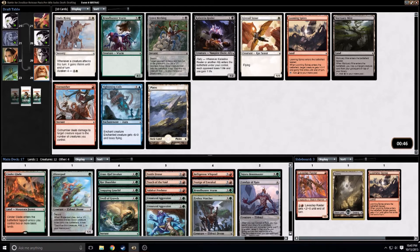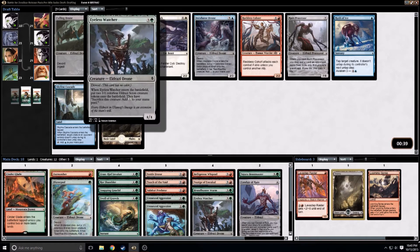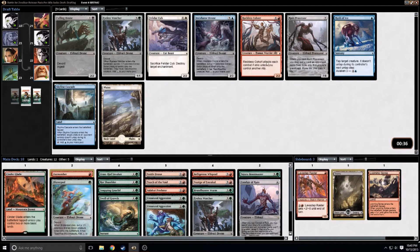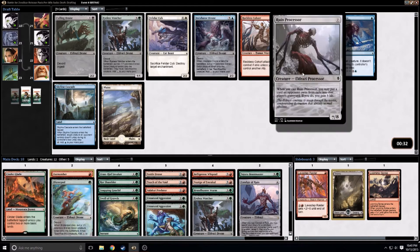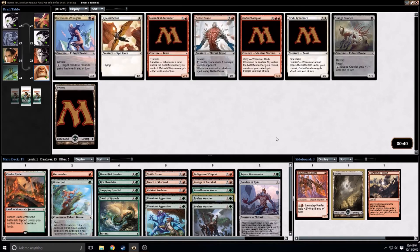I'm currently at 17 cards. Undo Rising — this card is amazing, I may even splash for it. I don't think I want another Looming Spires. Outnumber is probably pretty good in this deck — we'll take it. We'll probably take another Eyeless Watcher since we're not really an ally deck; it doesn't make a whole lot of sense to take the Cohort. Or it could be time to take the Ruin Processor, since the Conduit of Ruin would allow us to go find it. I'm going to try and pick up at least one more Eldrazi, but in this last pick I think we'll take another Eyeless Watcher.